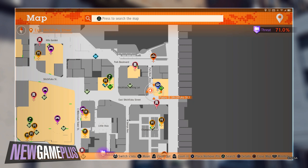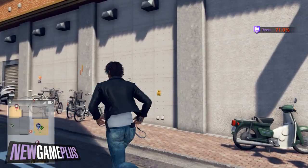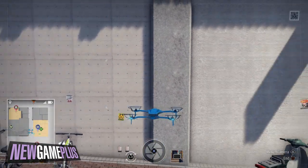For the fourth code, take a trip to Popo on East Shichifuku Street and turn the corner into the neighbouring alleyway. The code should be tucked away just behind the nearby Popo sign.